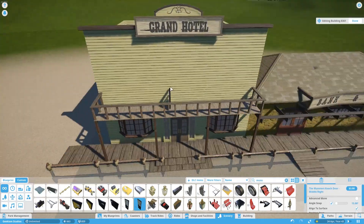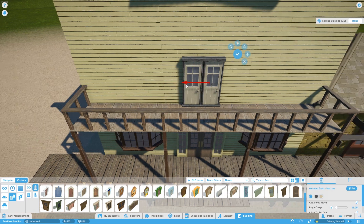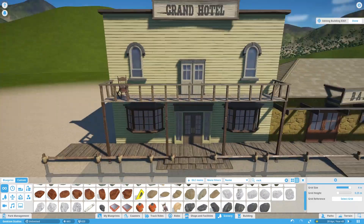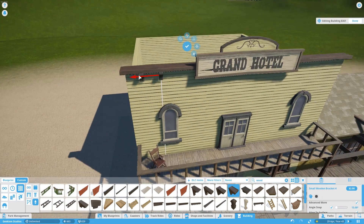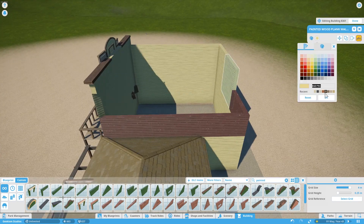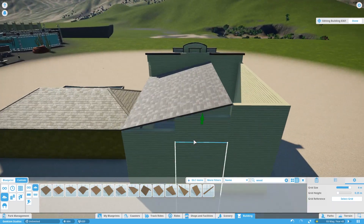So what are we building? We are doing another movie set — this time it is the larger Western Street set from the video game The Movies. What we're doing here is building a back lot tour, where all the rides or attractions in this park are based on other games we've played on the channel. The Movies is a fantastic old classic simulation game where you build a movie studio, and all the sets we're building are pretty close replicas.